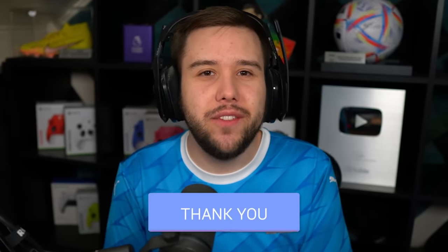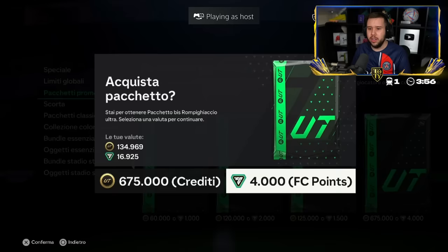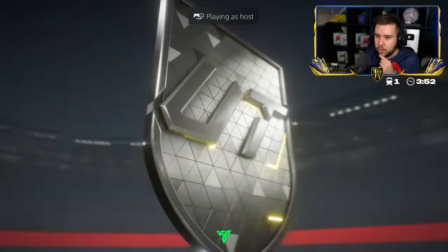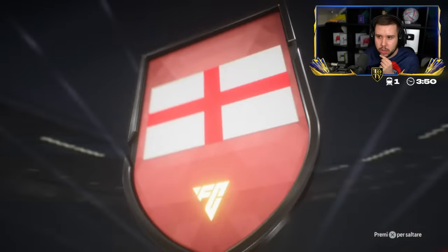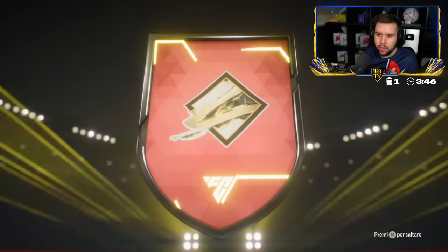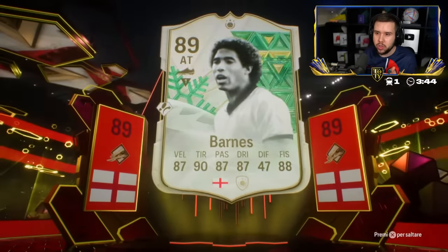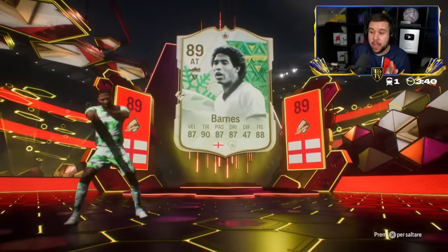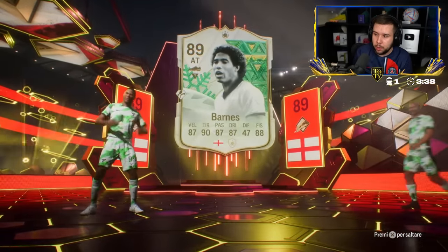65% of people watching this video right now are not subscribed, so if you're enjoying the video make sure to leave a like and hit that sub button. Nearly 17,000 FC points — good luck. Dynasty card. Maldini. Zidane — those are the ones we're looking for. Who is this? Barnes. Please, Zidane — just once. We have seen Maldini from this pack before, but Zidane has not popped up.